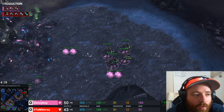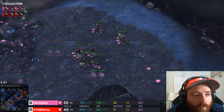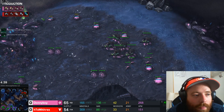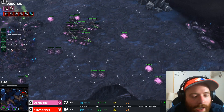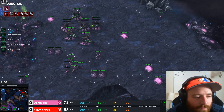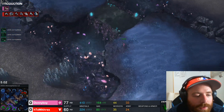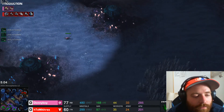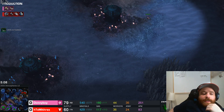Versus Terran, ideally I like to go up to 6 to 8 creep-spreading queens, and then one per base for injects. Six to eight queens will hold almost all Terran aggression if they are in position properly. I don't even stop droning until right around now. Now I'm starting ling production. I know the drop is coming, so I split up a couple lings and have them on hold position across the map — I'm just trying to see where it's coming from.